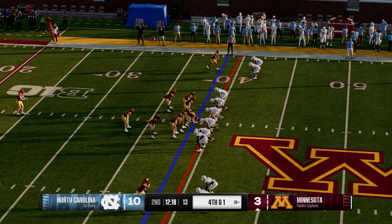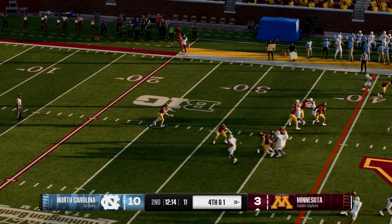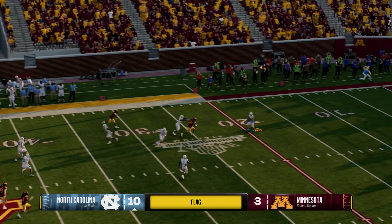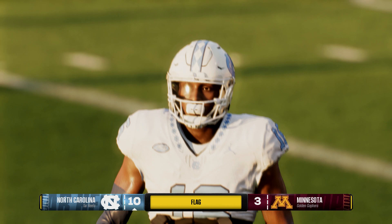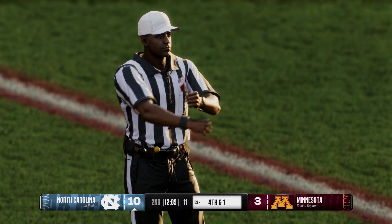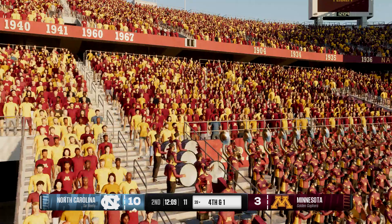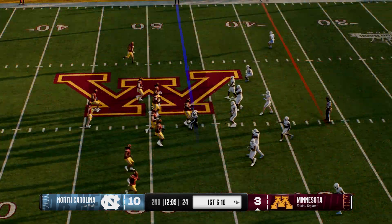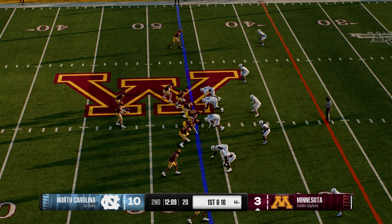They'll kick it away in a punt formation. The returner is down, there is a flag on the field — personal foul, roughing the kicker, defense. Pretty easy call for the head coach, he will accept that penalty of course. Offense gets a second chance after the roughing the punter penalty.